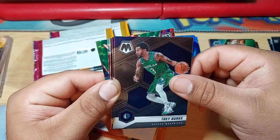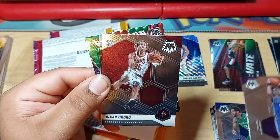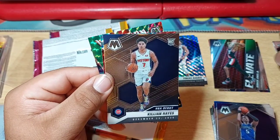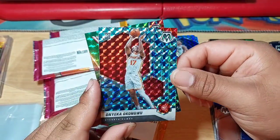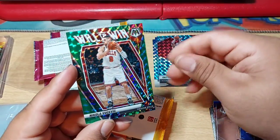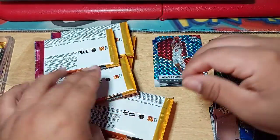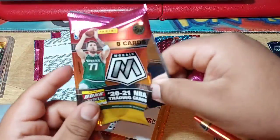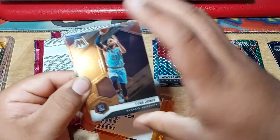We got Trey Burks, De'Aaron Fox. Rookie of Isaac Okoro. Our first NBA debut rookie — Killian Hayes. Our first rookie Mosaic is Okongu — not bad. And a Will to Win — Green — of Nikola Jokic. Not numbered but it is a prism. And a Will to Win for the first one. And it will be Seiyah Thias Jones.